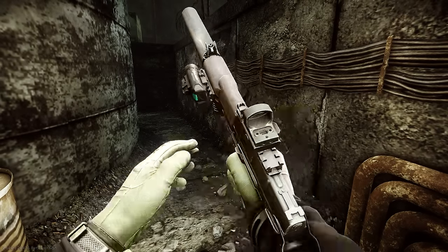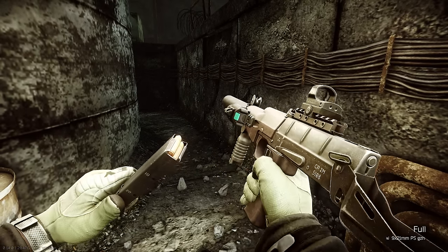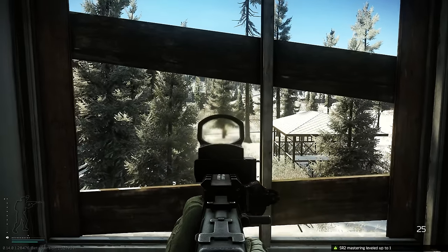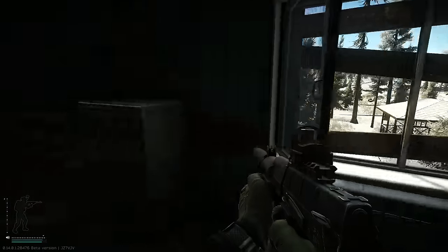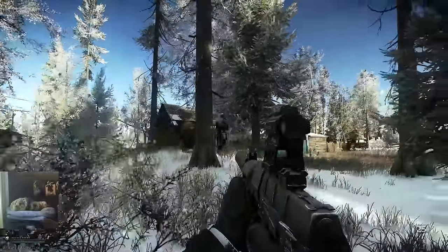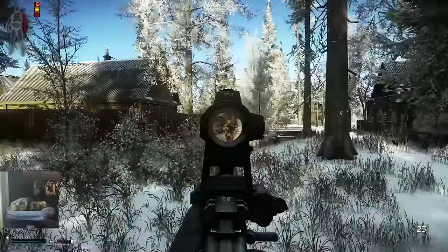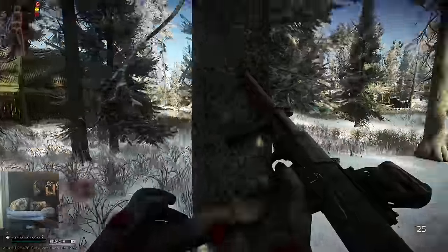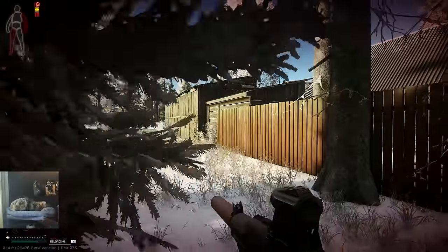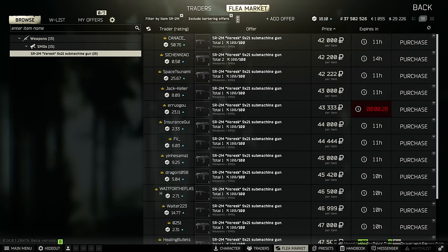For another relatively cheap suppressed SMG build for running quests or doing fat loot runs on maps like Reserve and Interchange, I highly recommend the SR-2M. This little SMG packs quite a punch and is one of my favorite setups to use on loot runs. It's light, it works perfectly for fighting in buildings where you're looting, and the ammo is good enough for PvP fights if you run into them. You can pick up the SR-2M for about 45 to 50,000 rubles on the flea market or from Prapor level 3, and after completing the Bunker Part 1 quest, you can get 9x21 PS ammo from Prapor level 2 and the new 7U4 ammo from Prapor level 3.